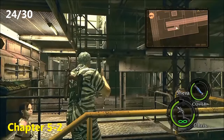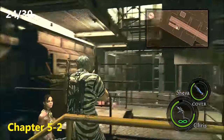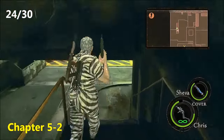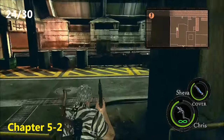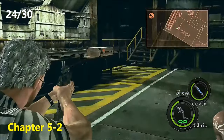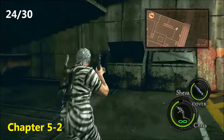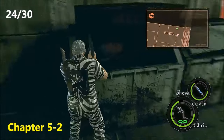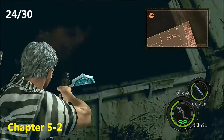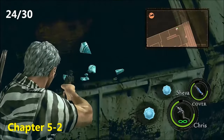Now moving on to Chapter 5-2, the twenty-fourth emblem. After this long conveyor belt, you're going to come down these stairs, and to your right will be a machine gun — I believe it's the Sig 556 machine gun. But instead of grabbing that, go to this dumpster first, and inside that dumpster you can see the emblem right there. Go ahead and give that a shot.